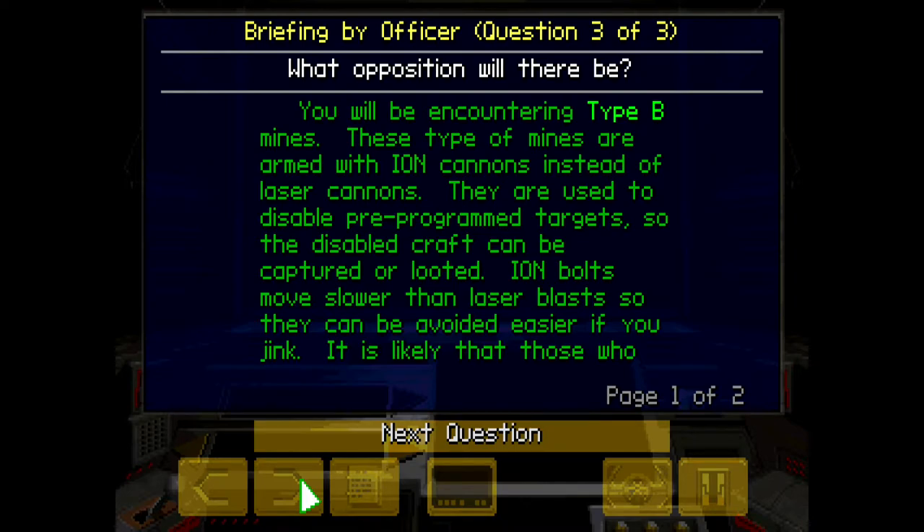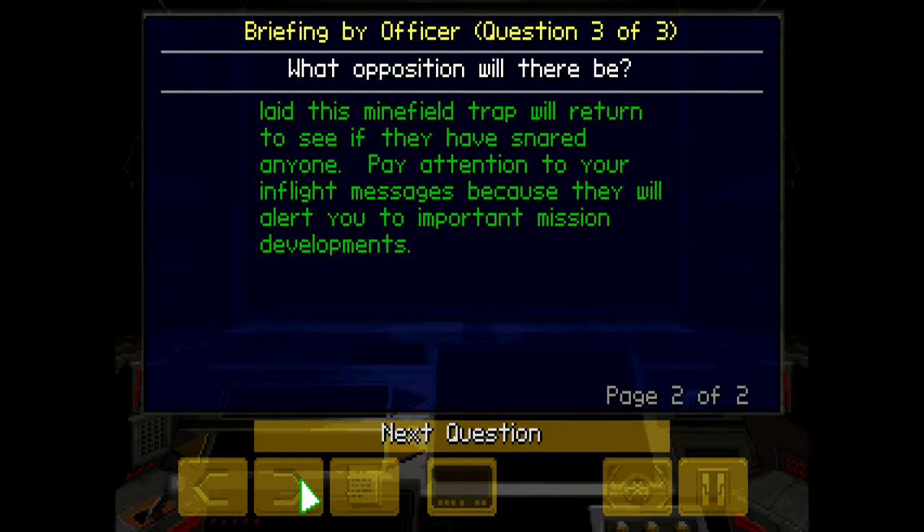Your craft will be armed with 40 advanced missiles plus 10 space bombs. You will be encountering Type B mines. These mines are armed with ion cannons instead of laser cannons. They are used to disable pre-programmed targets so the disabled craft can be captured or looted. Ion bolts move slower than laser blasts, so they can be avoided easier if you jink. It is likely that those who laid this minefield trap will return to see if they have snared anyone. Pay attention to your in-flight messages because they will alert you to important mission developments.